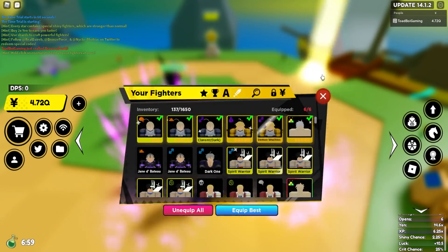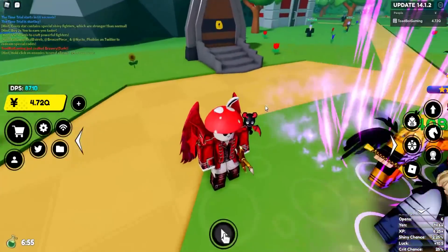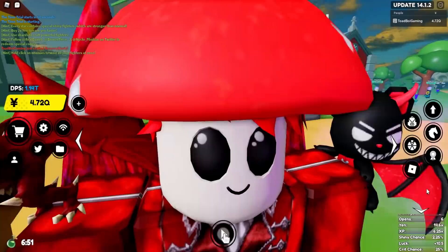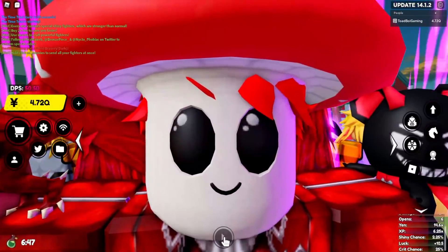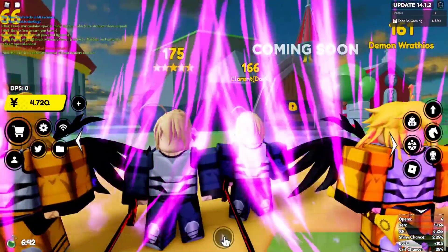24 billion damage — the only reason I did that is because he has Rich 3, and now our click damage is at 56 billion. Very very cool. The new crafted character is awesome — I definitely want to get the shiny crafted version. Let me know what you guys think and what you guys hatch. I'm gonna go to sleep — goodbye!